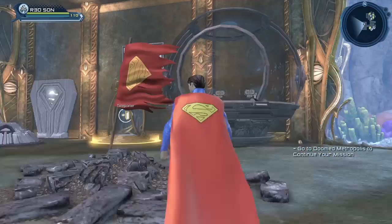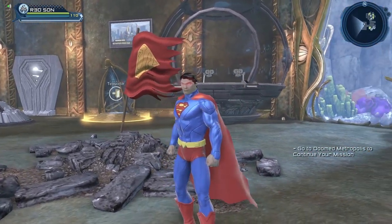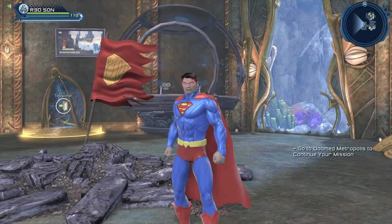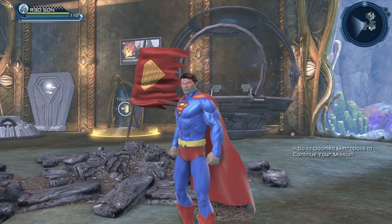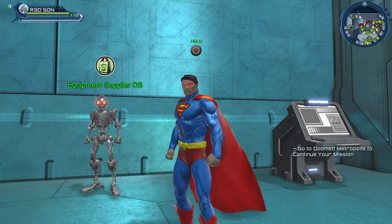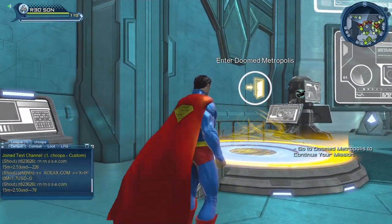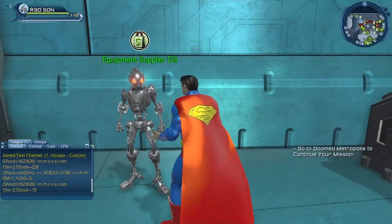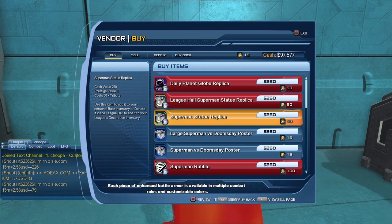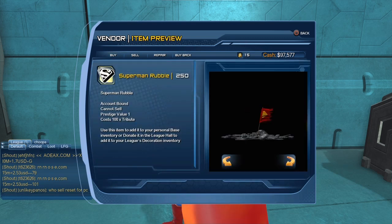As a bonus, let's take a look at where we can get the Superman Memorial — the Death of Superman memorial that came from the 80th Anniversary of Superman event. It's a pretty cool looking base item. You can get it from the Equipment Supplier DS — there's one in the Watchtower and also the same vendor in the Doomed Metropolis map. In the vendor it is called Superman Rubble. Sadly it costs 100 tribute so it's a little bit pricey, but it's a pretty cool looking base item if you want it.